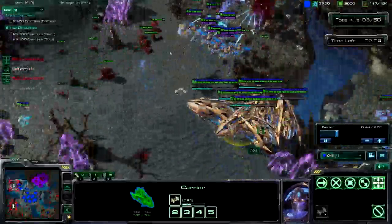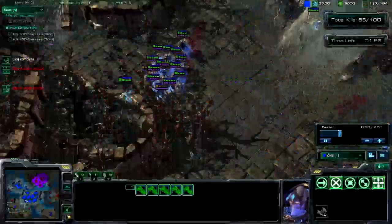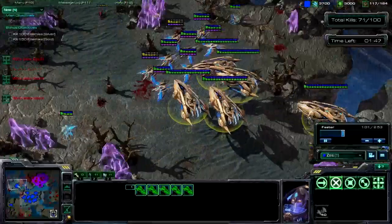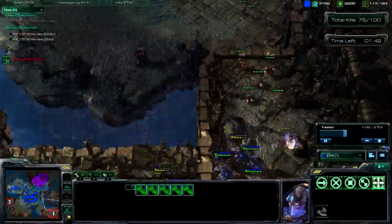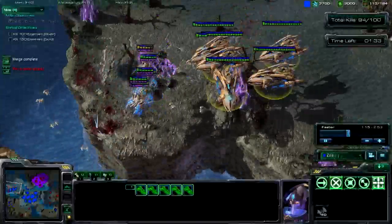Come back up here, graviton beam. You still have interceptors building — some of them will die, so you need to rebuild more. Come back down here, got a psionic storm up here to get these units killed. Blink — it's hard to get all your units up here at once, so it's going to take a couple of blinks. Come over here, graviton beam. Build more interceptors whenever you get some killed.